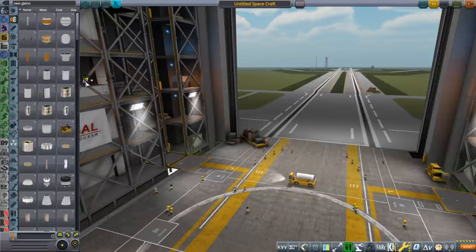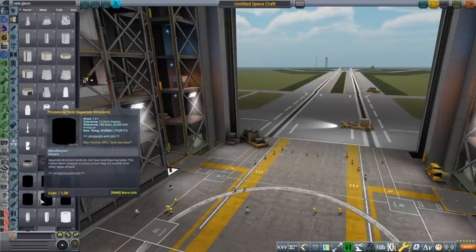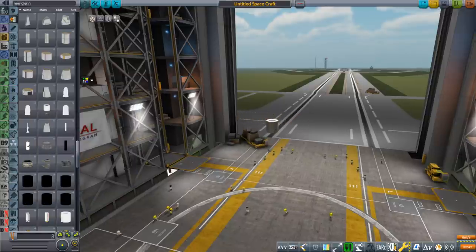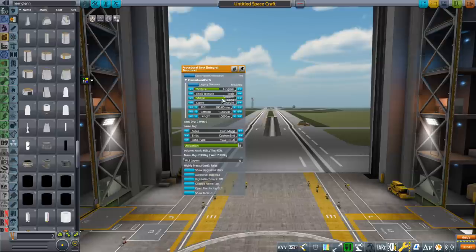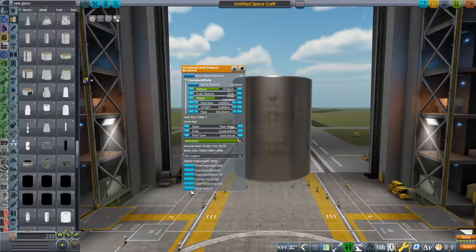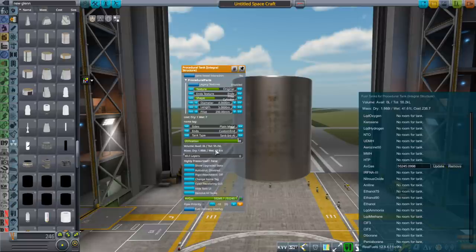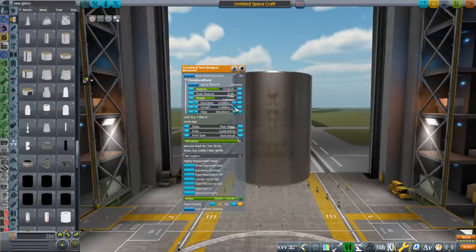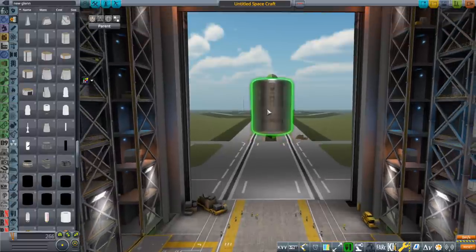Let's get a payload first. They said that the payload capacity was 45 tons — I don't know if that's with reusability or not. Technically their biggest payload adapter is only rated for 37.2 tons according to the payload user's guide. The Atlas 5 user's guide was very nice and detailed but I'll take what I can get. That's 41.6 tons — add some more roundness and that's near enough to 45 tons right there. That's our test mass.